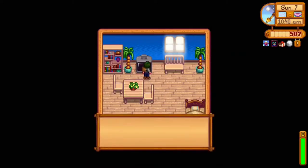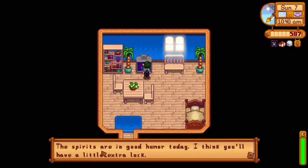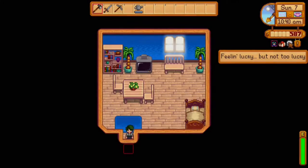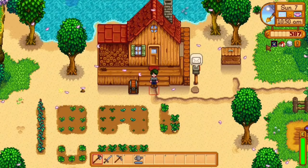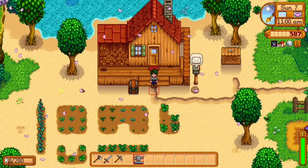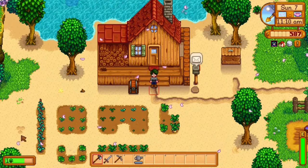Instead of going over and clicking on Queen of Sauce and learning the recipe, or going to the fortune teller and getting a vague 'in good humors today,' you can just hold over the icon and it'll tell you 'feeling lucky but not too lucky.' You also notice when I learned Stir Fry, the icon disappeared. It also tells me about birthdays. It also shows my levels down here and how far I have to go — farming, mining, fighting, foraging.